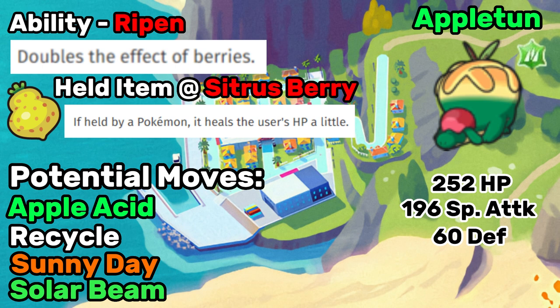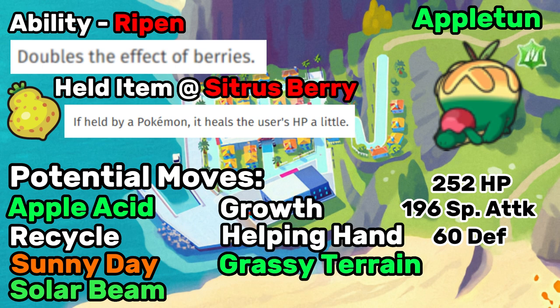If you manage to synergize this Pokemon well with the Arboliva I previously mentioned, then obviously both Pokemon don't need Sunny Day on them. So you could probably get rid of Sunny Day for something else on this Appletun, like Growth, Helping Hand, or Grassy Terrain — though if you're running Arboliva, you don't need the Grassy Terrain, but Helping Hand is always an option.